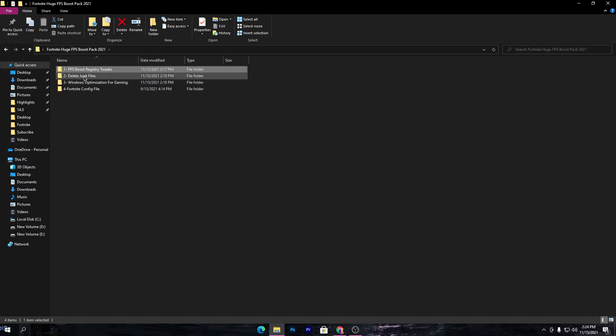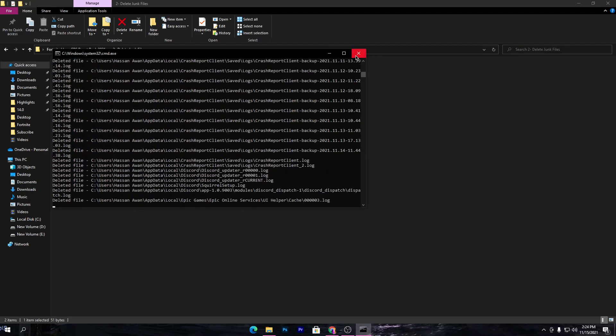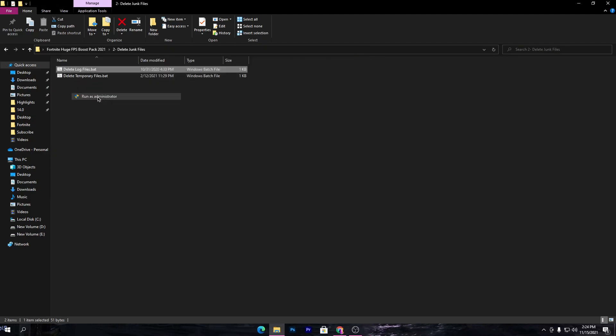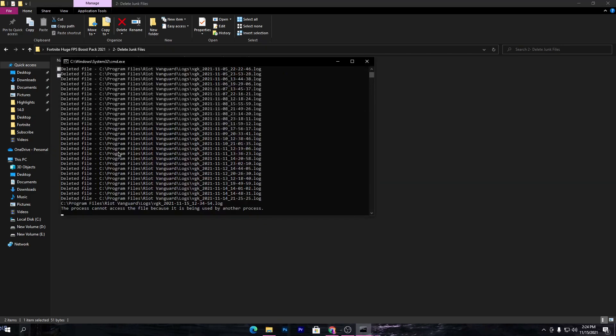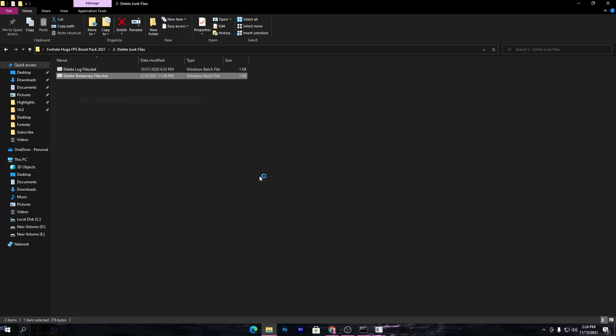Now go to the second folder, which is the delete junk file. This will delete junk files from your PC. Make sure to run this file as administrator, otherwise it will not work. Once it's done, also install the second file on your PC.